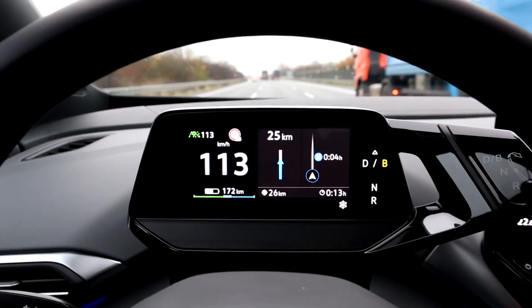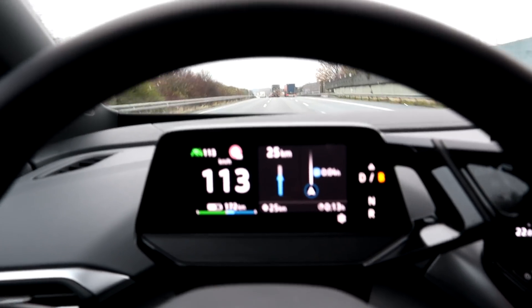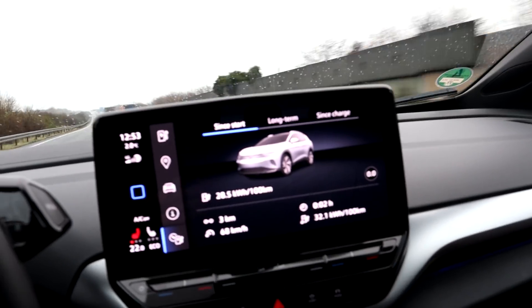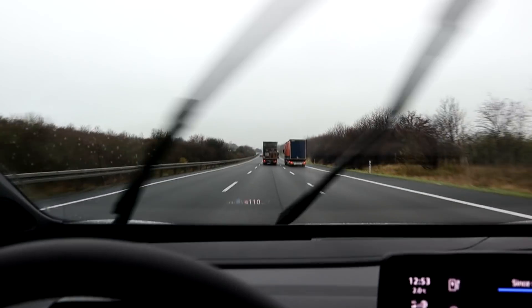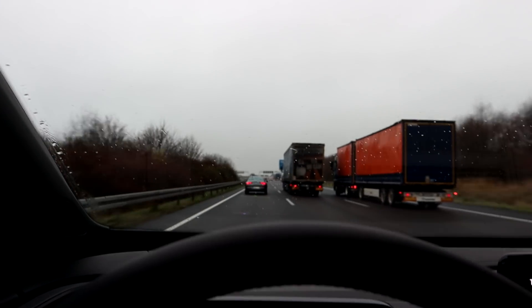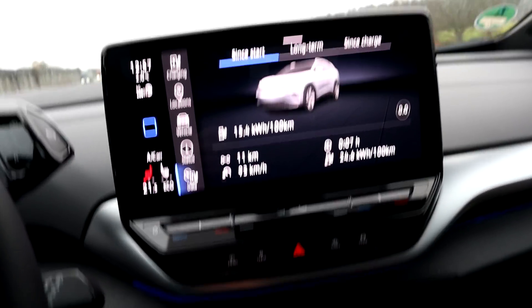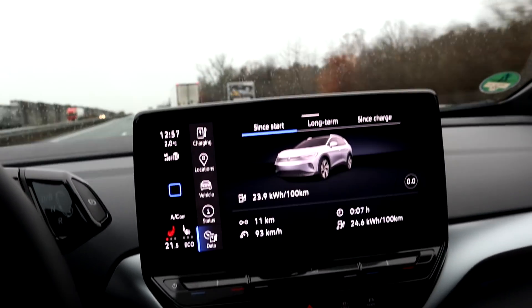I'm on my way. I had to set the speed to 113 because that's 110 kilometers an hour GPS speed. Just started — three kilometers in, consumption is of course not correct yet, I had to accelerate up to the highway. It's pretty busy; I'll try to keep the speed as constant as possible. My settings: I have 21 and a half degrees in the climate, driver only, and the car is in eco mode.